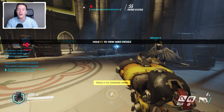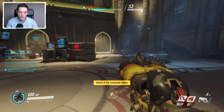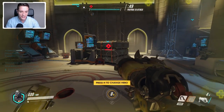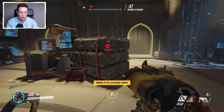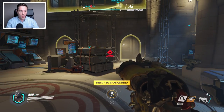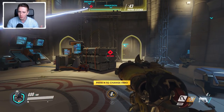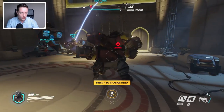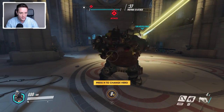A hero like Tracer right there has 150 life and I actually have 600, which is a ton. On top of that I have my E ability, which is basically a self-heal that I believe heals for 450 hit points in total. Every 8 seconds I can heal for like the life of 3 Tracers. Obviously I'm a much bigger hitbox as well because look at this dude, he's absolutely massive.